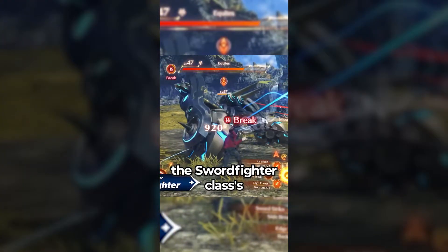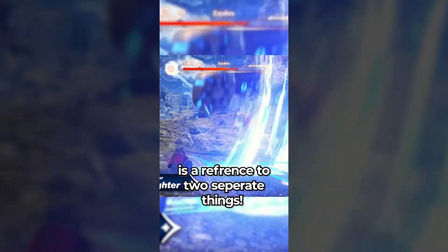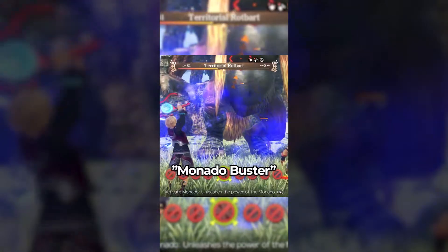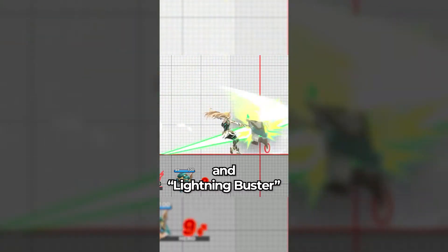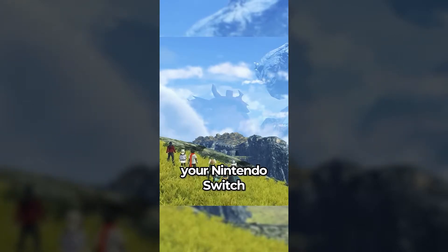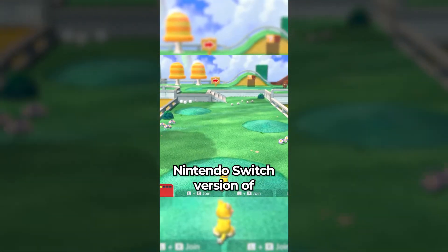Did you know that in Xenoblade Chronicles 3, the Sword Fighter class's talent art, Overclock Buster, is a reference to two separate things? The word 'Buster' is a reference to other big moves in the series, like Monado Buster from Xenoblade 1 and Lightning Buster from Xenoblade 2. And the word 'Overclock' is a reference to how your Nintendo Switch overclocks itself to the brink of explosion trying to play this absolute masterpiece of a game.